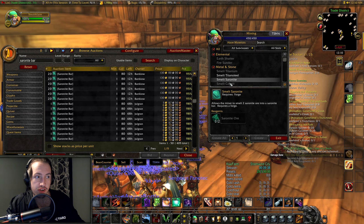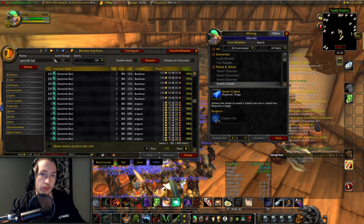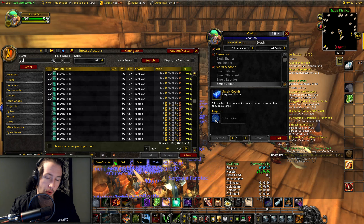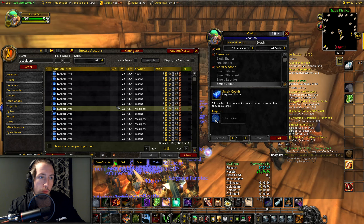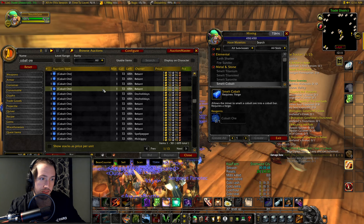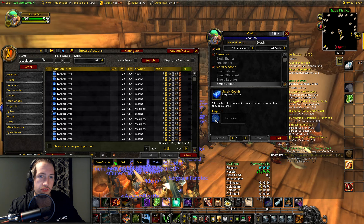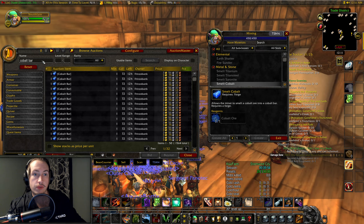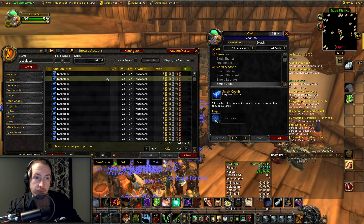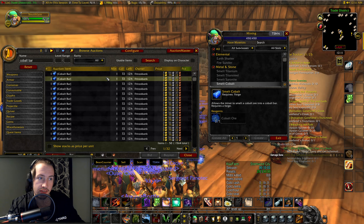It works for pretty much everything — cobalt as well. Cobalt ore is usually selling for way less than cobalt bars. Right now cobalt ore is at 3.5 gold, and cobalt bars are selling for 3.75 gold. That is only 25 silver per bar profit, but it's still a very easy flip and they sell super fast — these things are just flying off the Auction House right now.